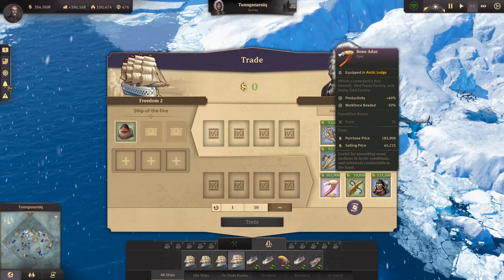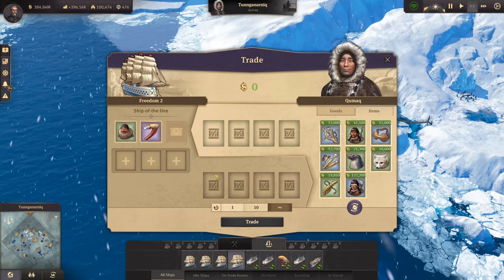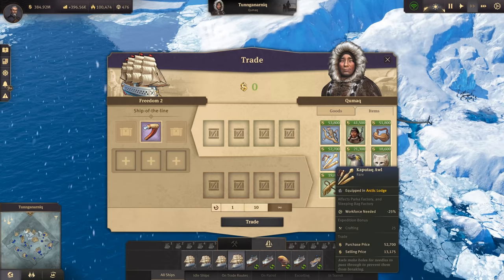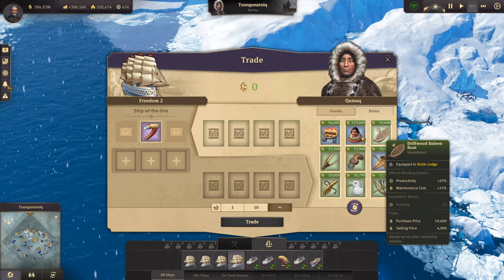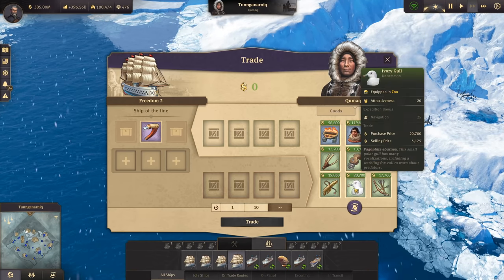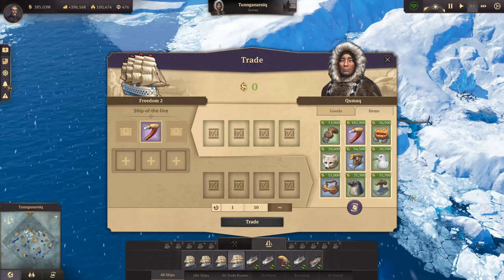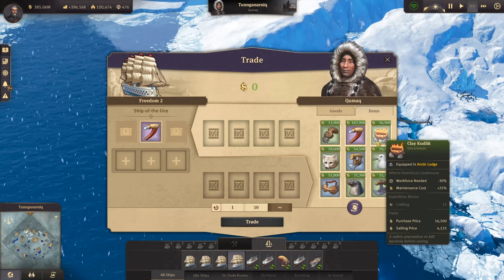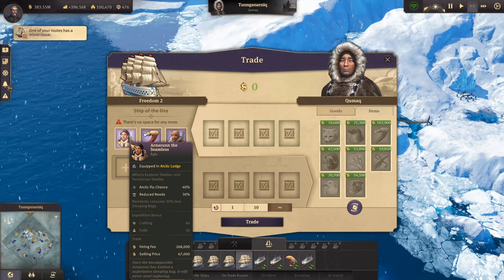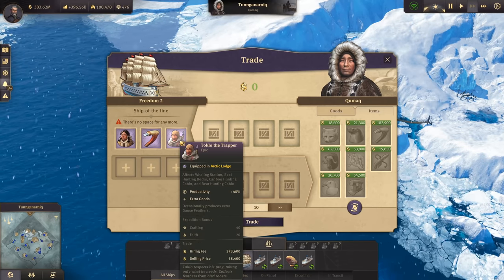There's a pretty good item: lumberjack huts, sawmill, sled frame factory, and Husky sled factory at minus 50% workforce needed. Let's purchase that one and sell the sled builder. We also found items for explorers and technicians to reduce the chance of arctic flu and the need for sleeping bags.